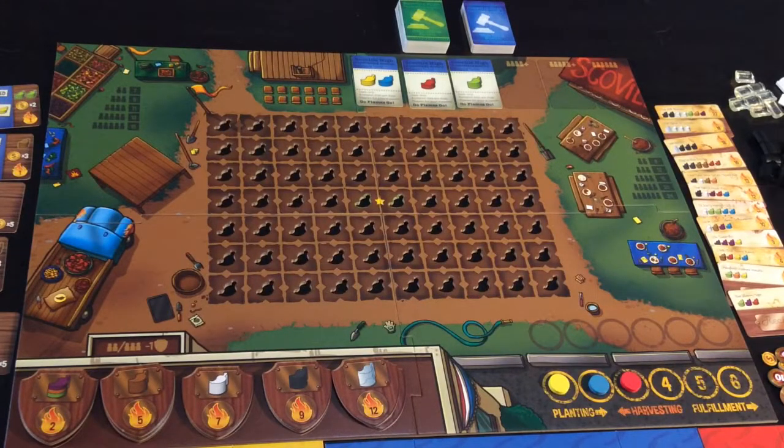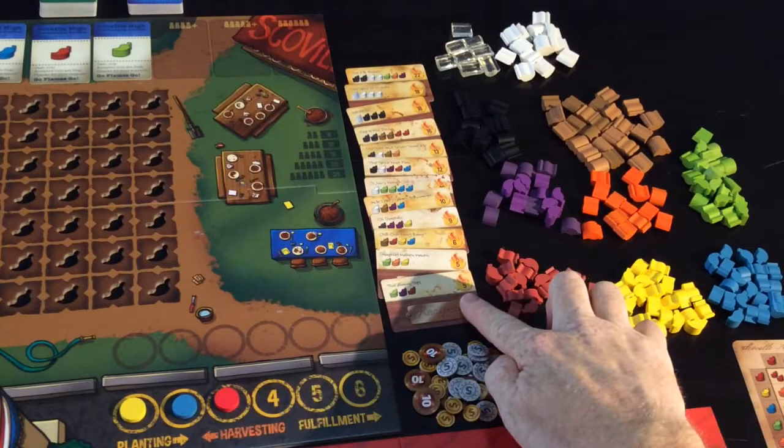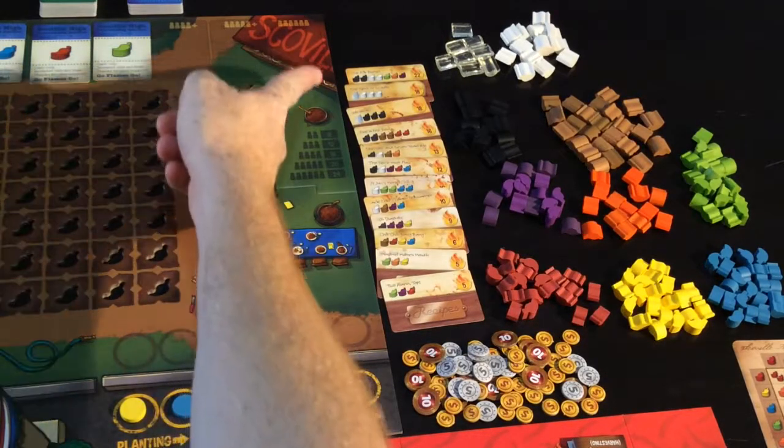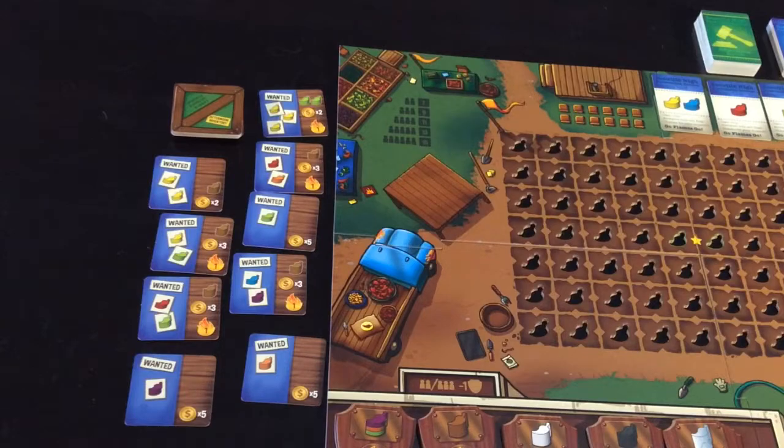In the game of Scoville, each of you are entrants in the Chili Harvest Festival. Your job is to get as many fire points as possible by creating different chili recipes as indicated by each of these cards. You can also gain points and advantages by visiting the farmers market, which are these cards, or you can just sell batches of chilis.